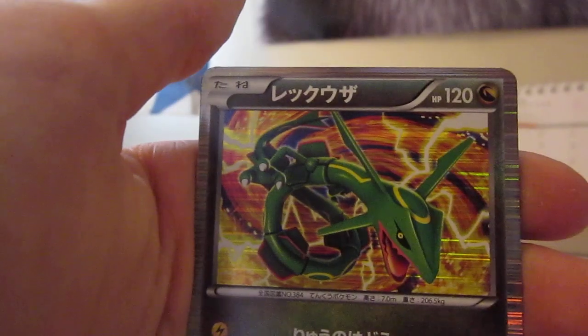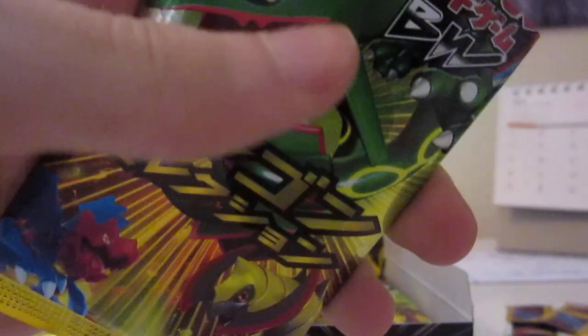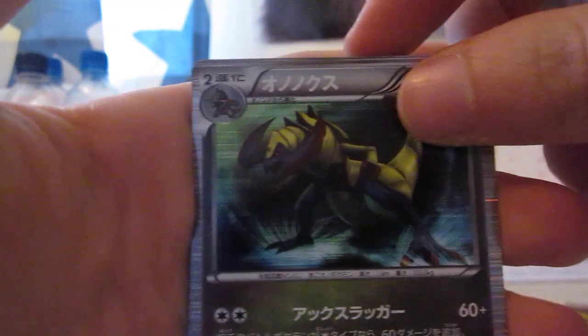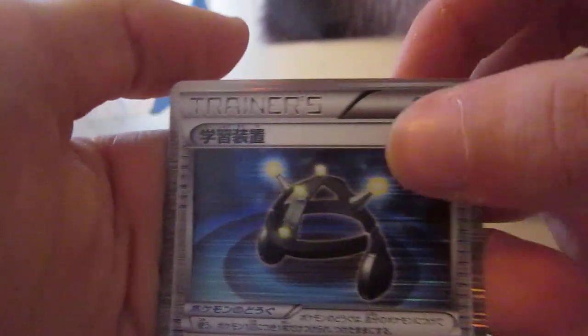There it goes — a trainer card. Oh, Rayquaza! That is sweet, holy crap. Axew, Dratini, Dragonair — get a lot of Dragonairs and Dratinis, but I'm not complaining. I love the original Pokémon, I think they are the best and always will be. That is the third evolution of Axew — I'm not sure what the name is, I think it's Haxorus or something. Latias, or Latios sorry. Axew evolution, Dratini, Dragonair, and another Dratini and Dragonair. I don't know if there's rares in this certain set — I think they're all the same rarity. I don't know if there's any secret rares, not sure, but I do like that they are all holos.